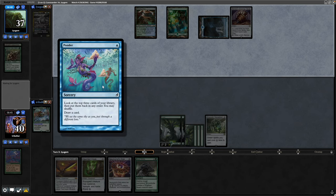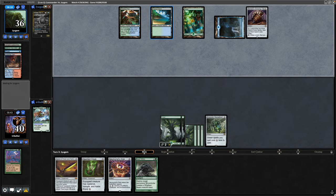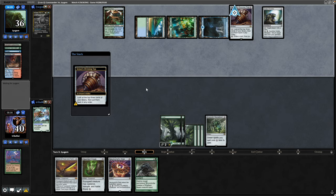Instead we see a Ponder from our opponent, and they do get into a land in Scalding Tarn. I'm half tempted with the Beast Within to go after one of their dual lands, but players tend to scoot quite easily on magical lines, so I think we're best just holding off on that plan. A Codex Shredder followed up with a spin of the Sensei's Divining Top.